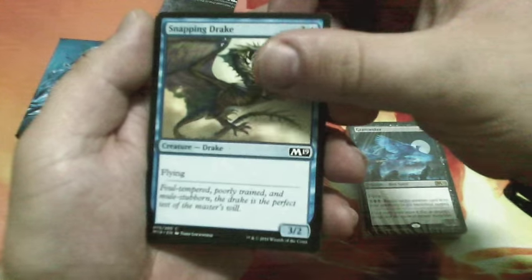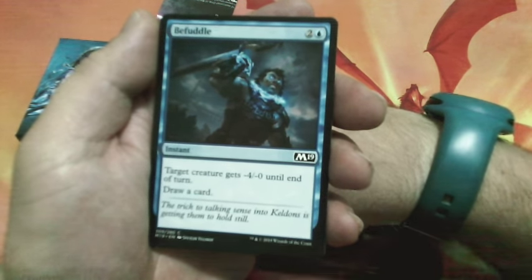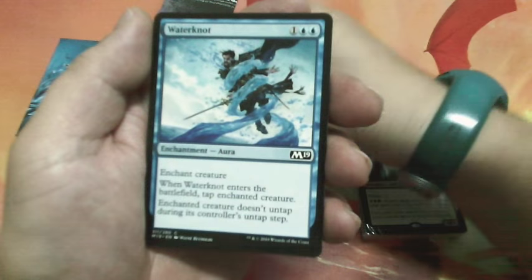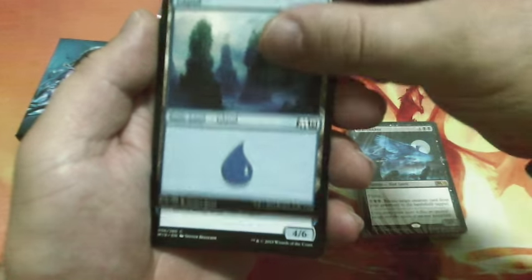Another Snapping Drake and another Island. Befuddle, three drops — target creature gets minus four minus zero until end of turn, then draw a card. Another Water Knock. Another Island.